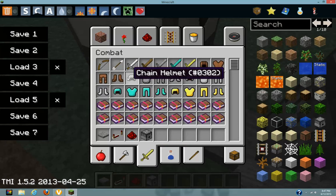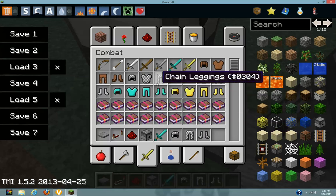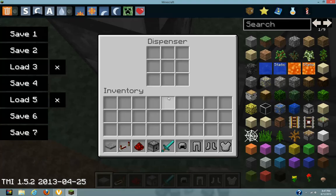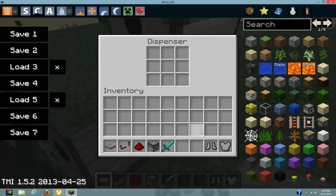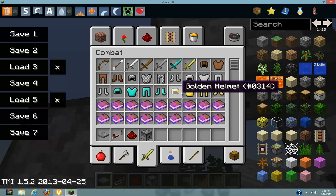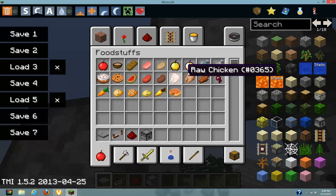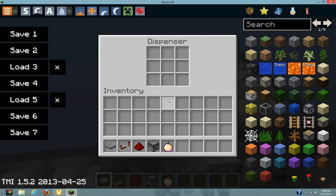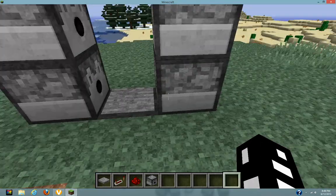Now we're gonna go to the combat inventory. Diamond sword and we're getting a full chain armor set here. You can put them in any dispenser you want — enchanted gear works too. So basically, stepping on this pressure plate will allow these dispensers to dispense the armor to you.